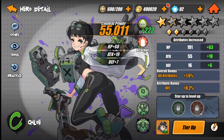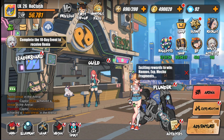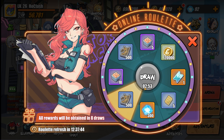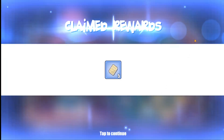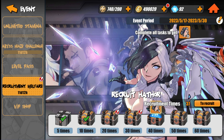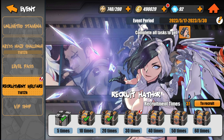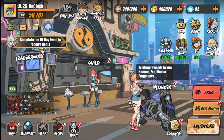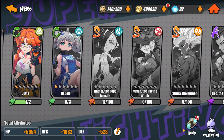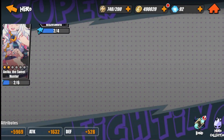Make sure to do the roulette every day — definitely worth it because you can get a bunch of free rewards. There is also an event where you can claim stuff, and from recruitment you're going to get a bunch of shards for that S rank character. Keep that in mind. I already have like 17 shards for the character after just a few summons.